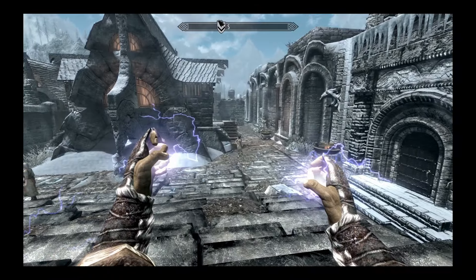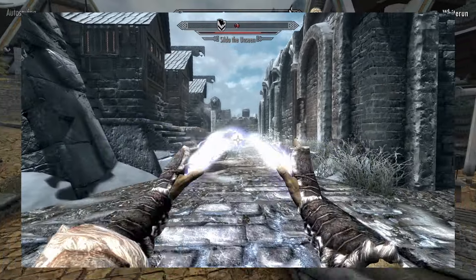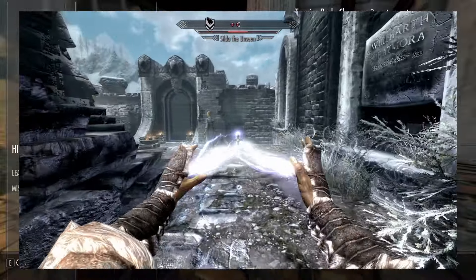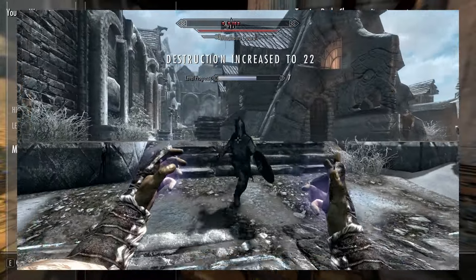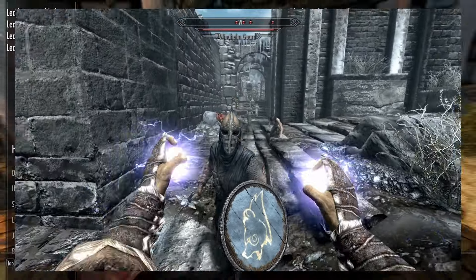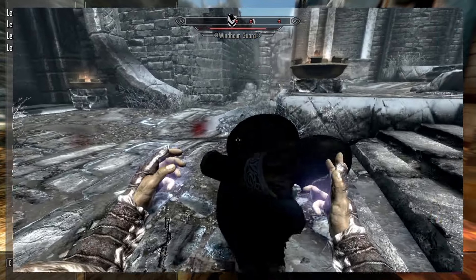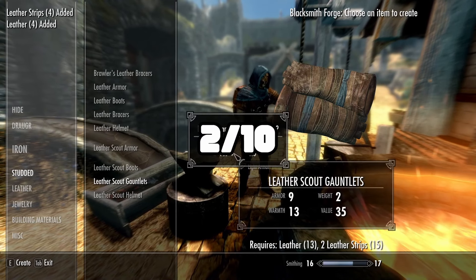Next is Lightning Bolt — same as Fire Bolt but it also deals magicka damage: 25 points to be exact. It costs 51 magicka as opposed to Fire Bolt's 41. The problem is at this stage in the game you're not fighting mages who are that powerful anyway, so I just couldn't use it — it's just so much more expensive. I'm going to put this below Ice Spike, honestly a two out of ten.